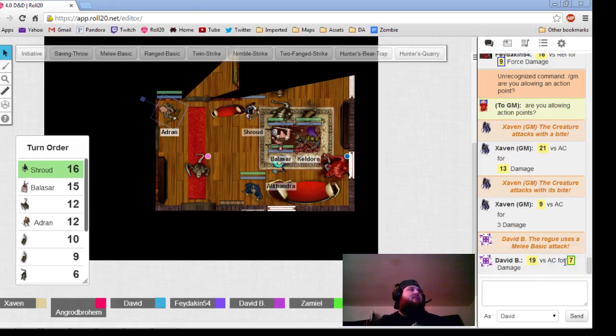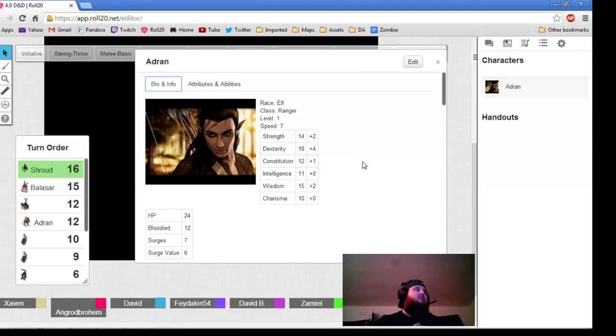19 versus AC for 7 damage, and that is a hit, and you stab that one in the face.